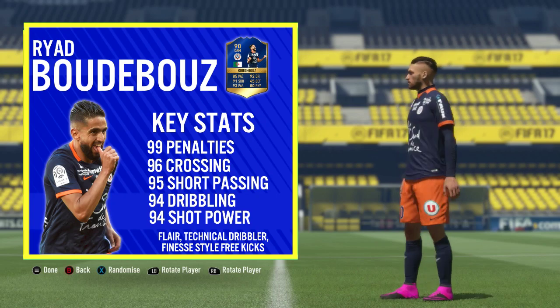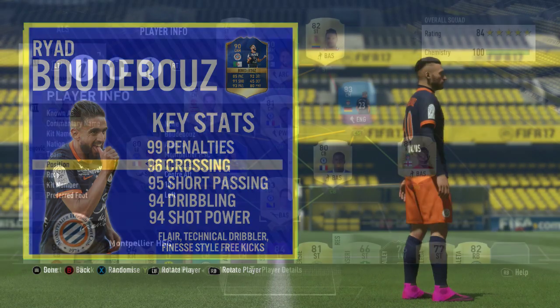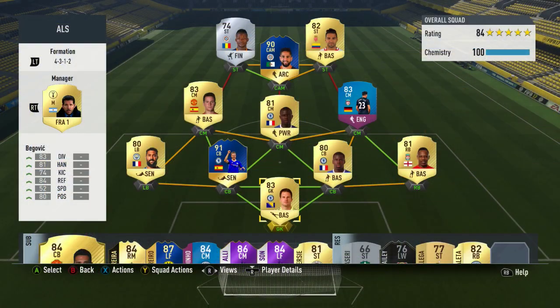Looking at the team used, it's a 4-3-1-2 setup. He has a strong link to his teammate Ninga and also Falco up top. Falco is off-cam but a seven or eight CAM performs absolutely fine in this formation.